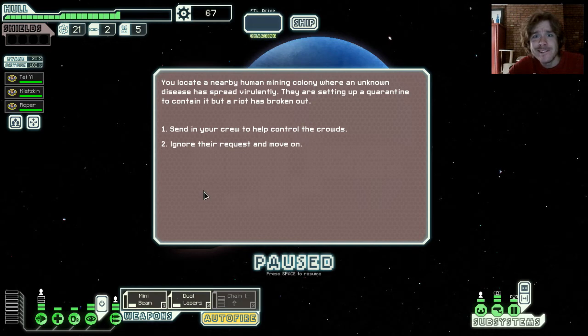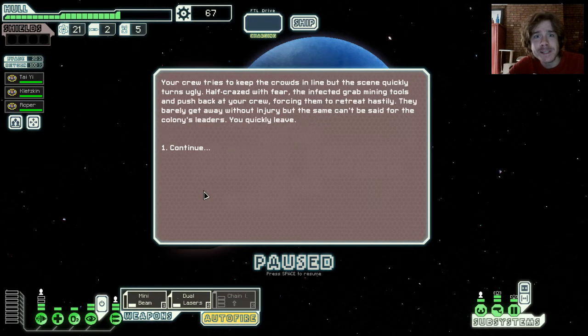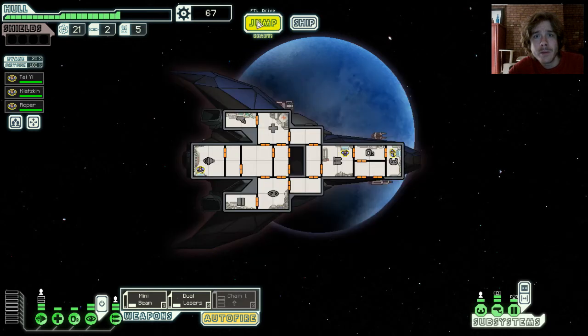A distress beacon — wonder what the distress is. Could be a trap. Unknown disease. This is risky, but I'm gonna send in my crew. Wow. That was bad.